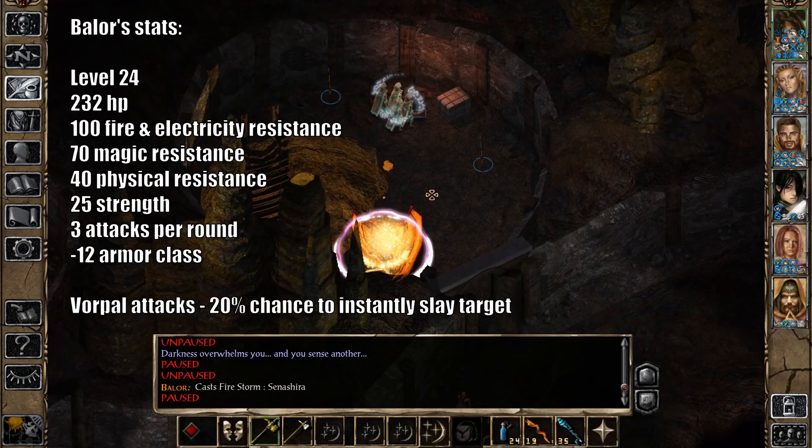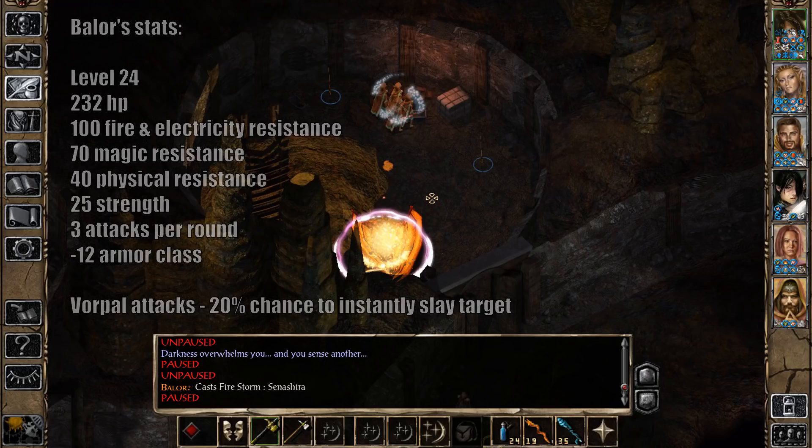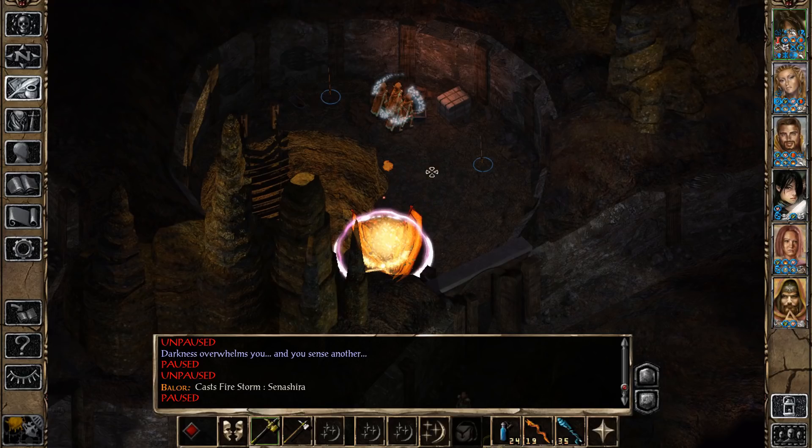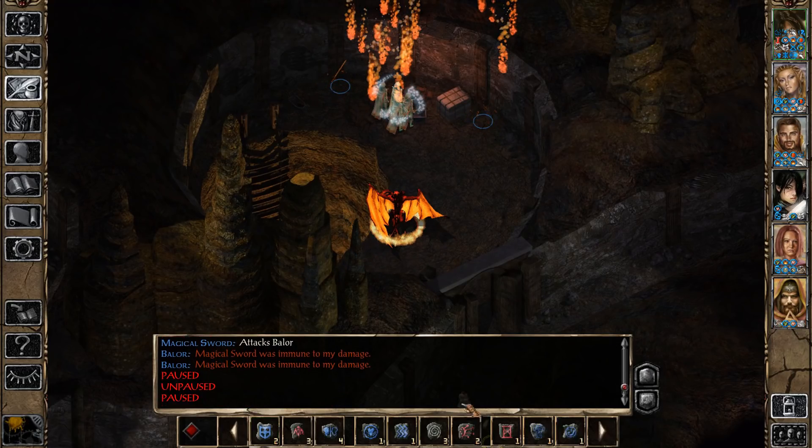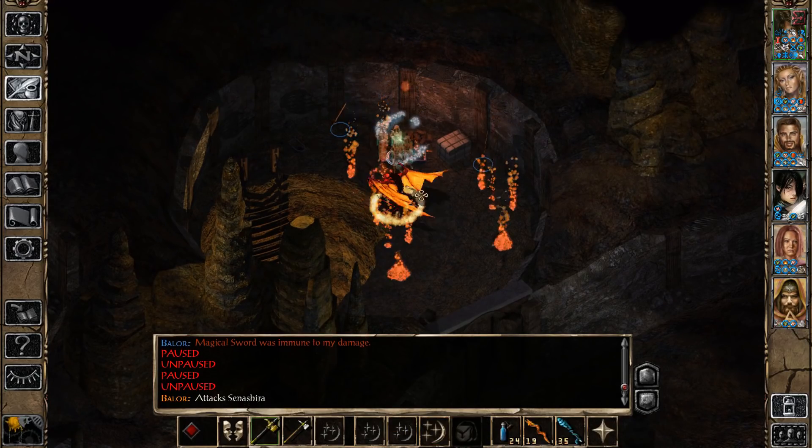He's immune to a variety of different status effects - immune to fire and resistant to cold and electricity. He has a variety of spells at his disposal: Firestorm, Remove Magic, Teleport, Symbol Stun - he can do a lot of nasty stuff. He also starts with a Stone Skin that he can later reapply, but we will be able to breach this Stone Skin. What we are not going to be able to breach is his Aura of Flaming Death, which is a high-level ability Divine spell that SCS gives to Balors permanently - basically a buffed-up fire shield that returns fire damage on us whenever we strike him.